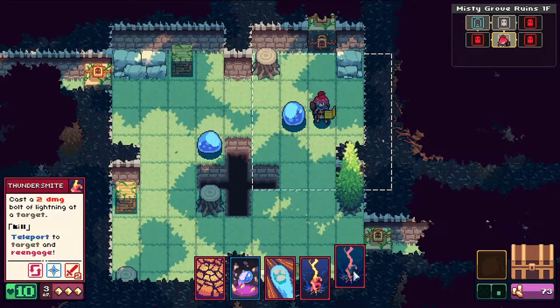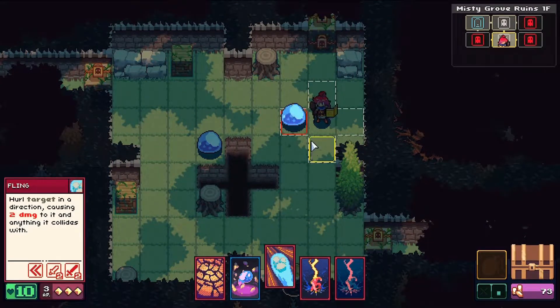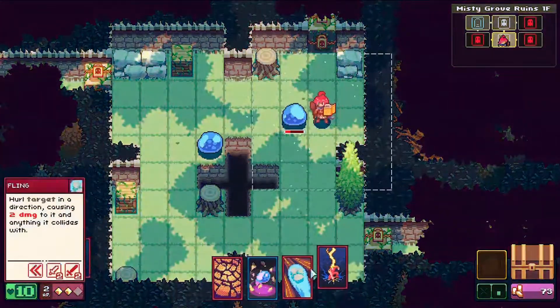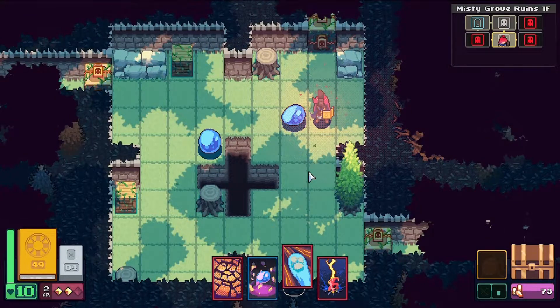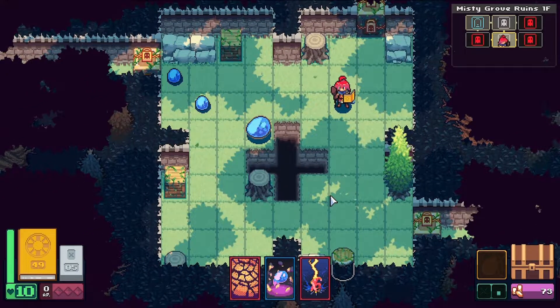I don't think there's actually a way for me to hit both. Oh well, and I needed to kill anyway so I couldn't. Let's just push him back. I think I shouldn't be wasting cards and just smacking them instead — that's probably what I'm meant to do.